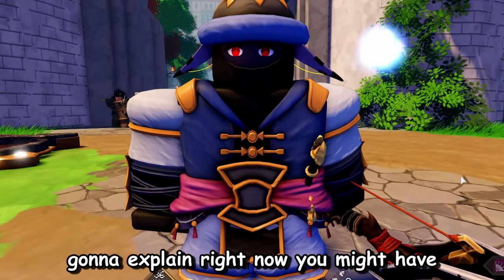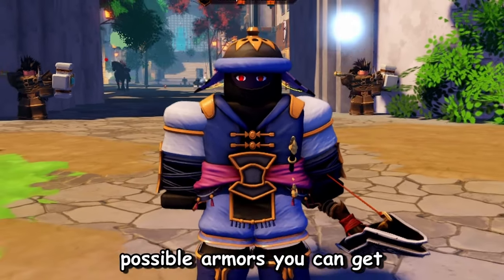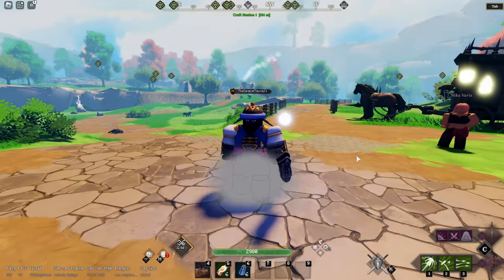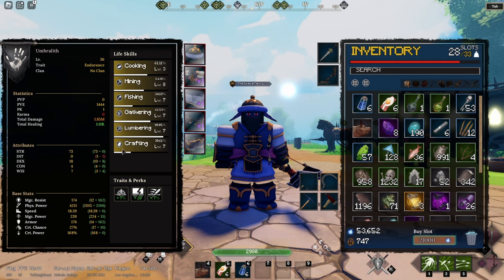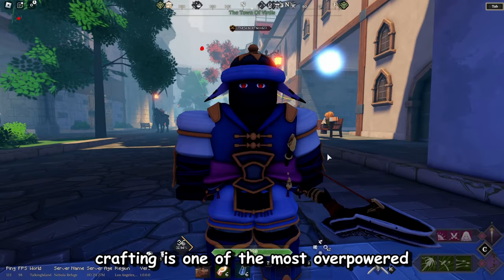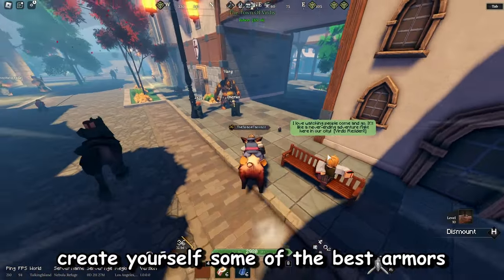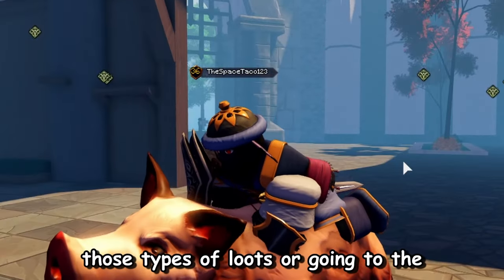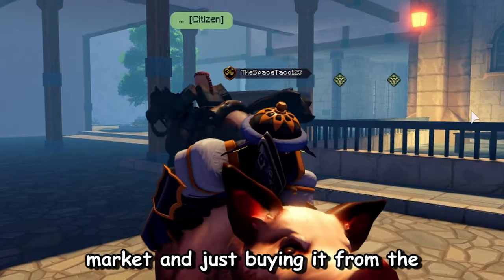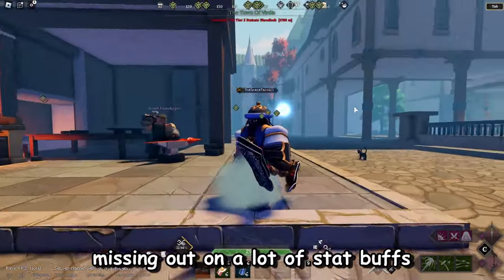If you haven't done the steps I'm going to explain right now, you might not have made the best possible armors you can get. Currently in Divas of Creation, there are life skills called cooking, mining, fishing, gathering, lumbering, and crafting. And between those six, one of them stands supreme, which is crafting. For those who are just playing the game normally, opening chests, using those types of loots, or going to the market and buying from the vendor, you might genuinely be missing out on a lot of stat buffs.